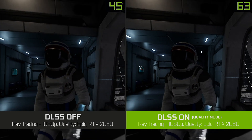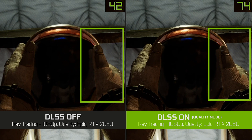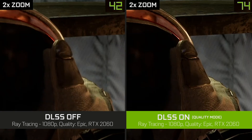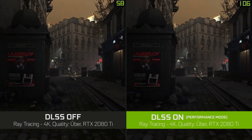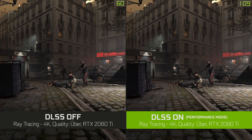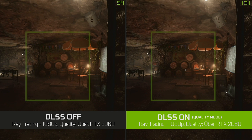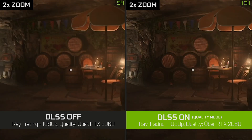Let's now look at some examples of the new DLSS in action. In Deliver the Moon, if we zoom in on the gloves here, you'll notice that when DLSS is enabled we're getting more detailed images and higher frame rate. In Wolfenstein Youngblood, you'll notice again that we're getting really comparable image quality to native rendering and a tremendous boost in frame rate. If you zoom in on this particular spot, you'll notice that with DLSS enabled we're actually getting better definition on the barrel than native rendering, even though we're rendering fewer pixels.